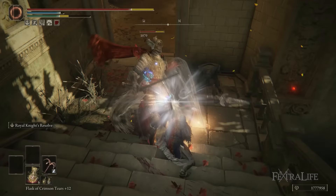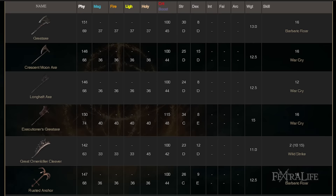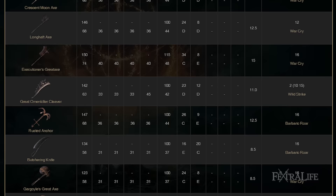Secondly, great axes attack fairly fast — much faster than you would think — allowing them to chain R1 attacks together, because enemies typically flinch when struck by one attack. So you can typically get off a full R1 chain uninterrupted. Additionally, 8 out of the 11 weapons in this group are infusible, allowing you to switch around ashes of war and really tailor your build to that ash of war with your weapon.